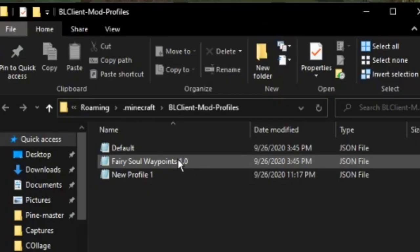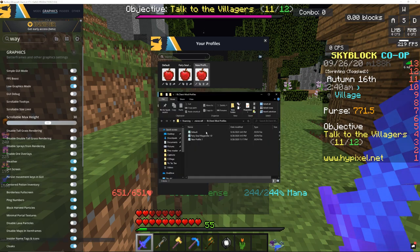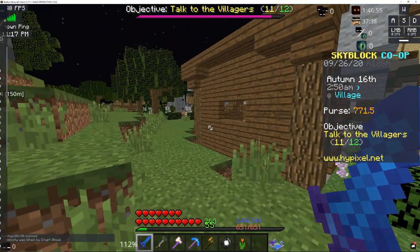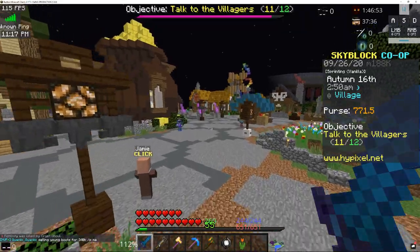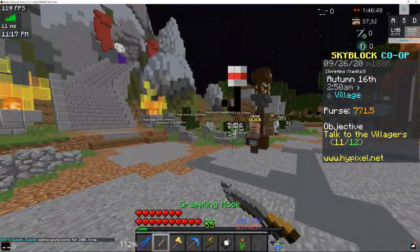You're going to have it right here — just click that and select it. Then you want to go to your downloads and drag it in. After it's dragged in, it'll be right here. Click FairySoul.